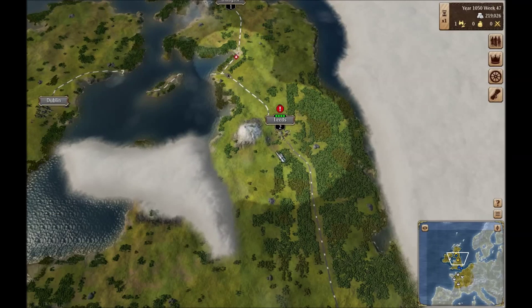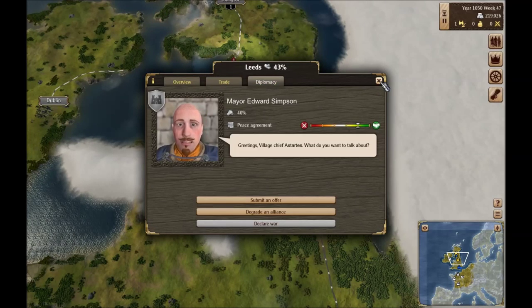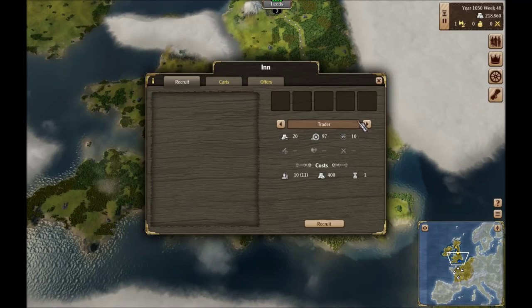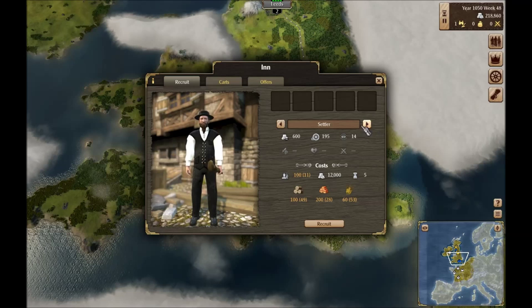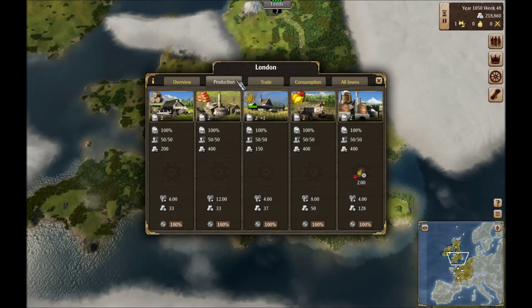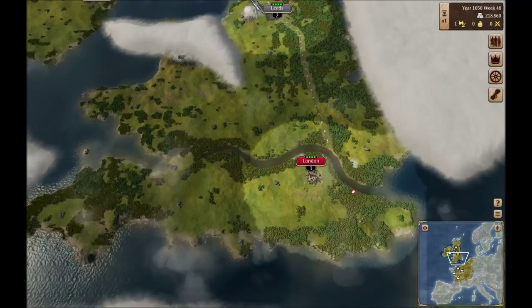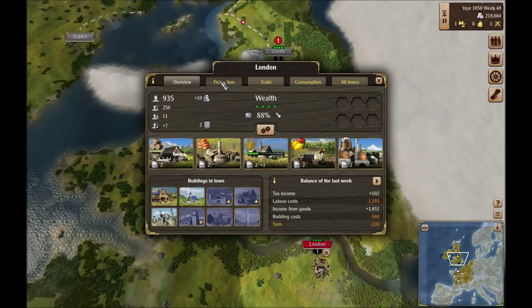I wish I could see what he has — I don't know what they're trading back and forth. Let's see where we stand in regards to a settler. We are very short — we need 89 more workers, a lot more lumber, and a lot more bricks. So that's going to be a while. Trade still not doing too well there, and it looks like we used up all of the metal and coal too. We didn't have that much left.